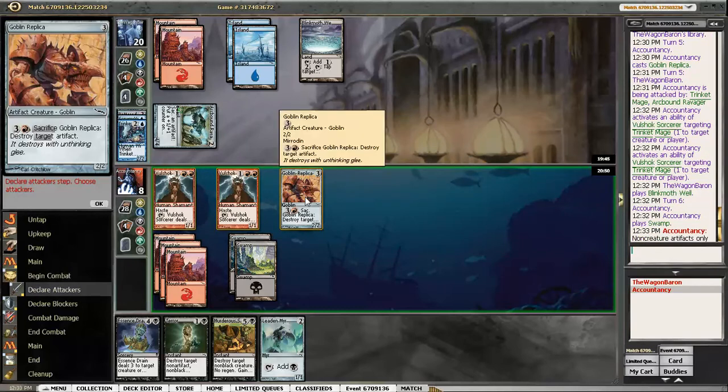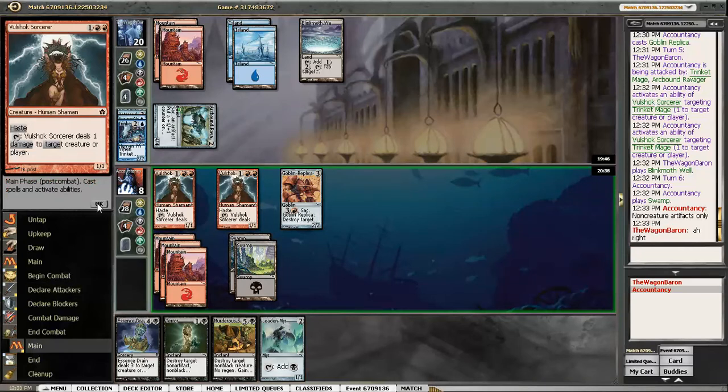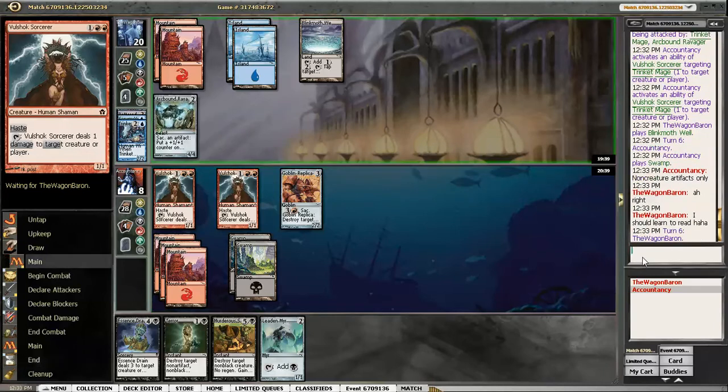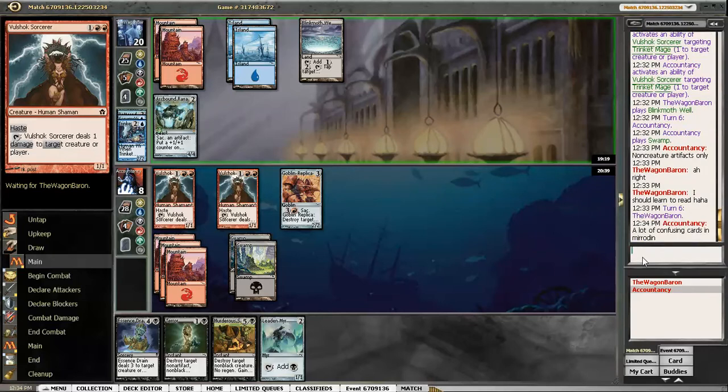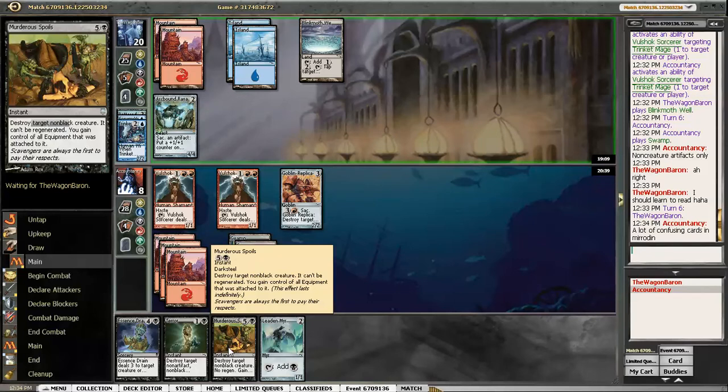Does that mean I want to attack with Goblin Replica now? I'm pretty sure I still want to just keep it back as a blocker. I'll block the Arcbound Ravager and then try to destroy it. Yeah, there are a lot of confusing cards in this set, just because it's from a time when they hadn't quite stopped wording things in weird ways or making things slightly unintuitive. Most cards are fairly straightforward, but some are just like... why does it work that way?